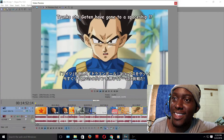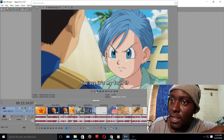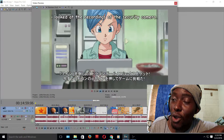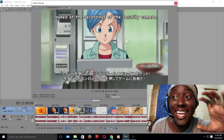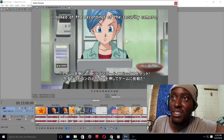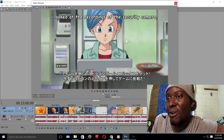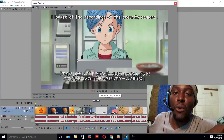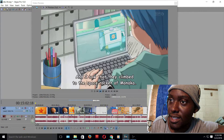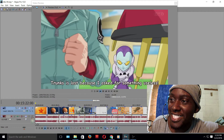Something else I liked — how Bulma realized that Goten and Trunks were missing. She checked the security cameras, and I like that because it made sense that she would do that. She has all this equipment and she'd be checking for her son. I just think that was interesting that they thought that out. It made the episode flow much better, getting everybody where they needed to be.